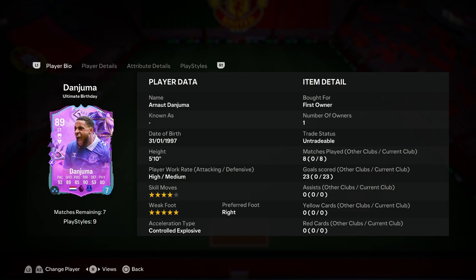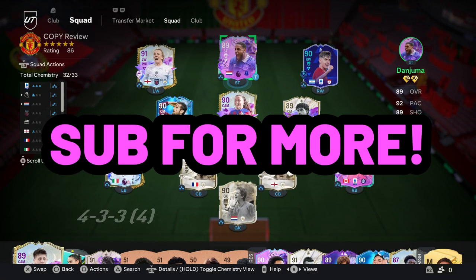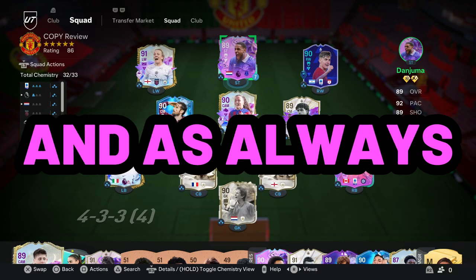Overall, I really love this card. A lot of people will overlook him simply because he's so cheap — you can pick him up for 20 to 35k, which is an absolute bargain. You're getting explosive pace, great finishing, fantastic dribbling, five-star weak foot, and solid physical presence all in one card. He is a hidden gem, so go out and pick him up. Don't make the mistake of passing on him. If you enjoyed the video, leave a like, subscribe for more EA FC content, and follow all the socials in the description.